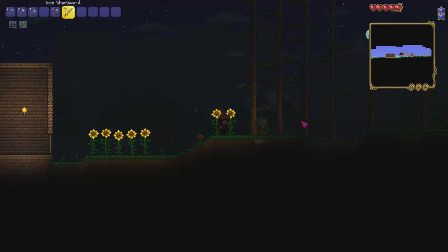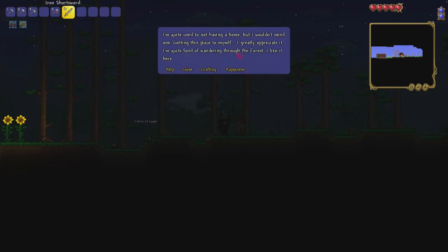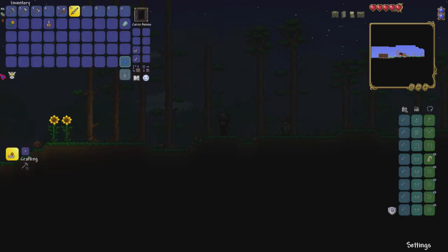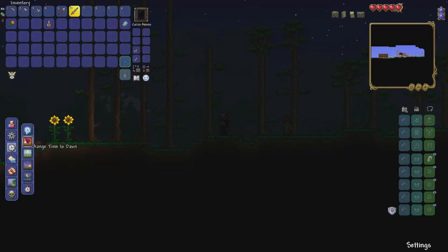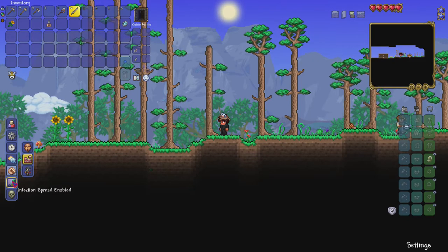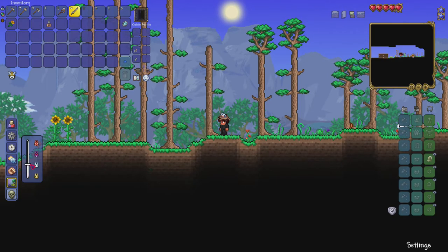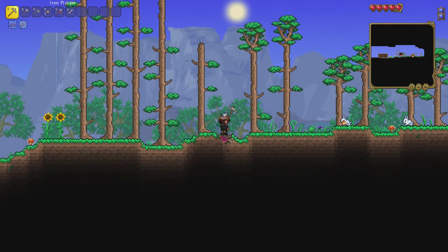Let's mine down and see what we can find. I see the Guide — quite used to not having a home! Let's open the Journey Mode power menu: we can change the time to noon, enable increased placement range, and disable infection spread. We can also set the difficulty between Journey, Normal, or Master mode — that's a nice feature.